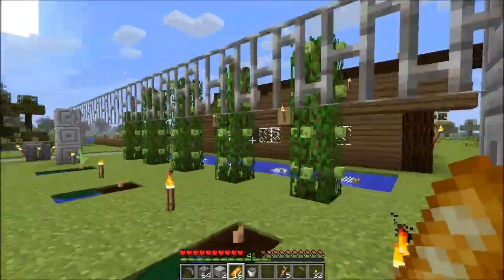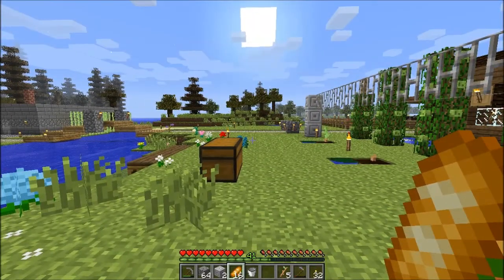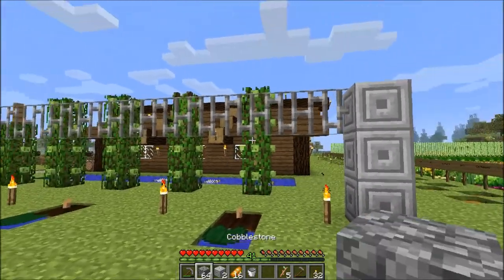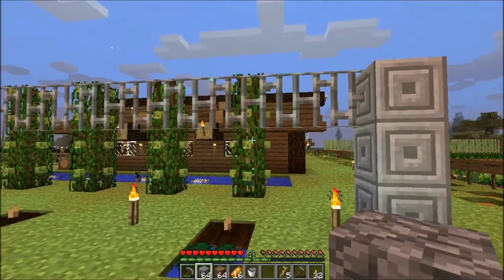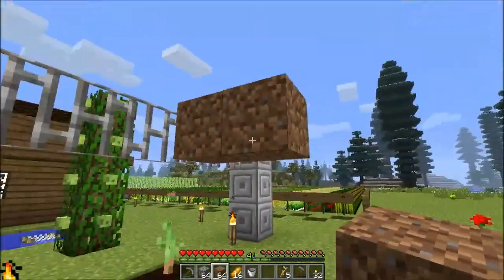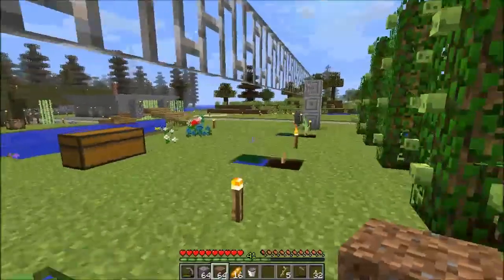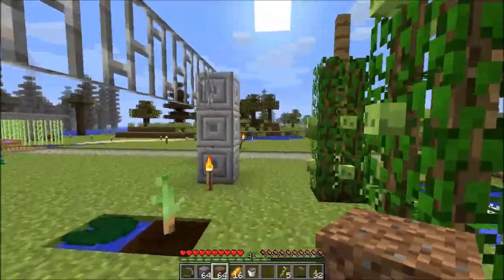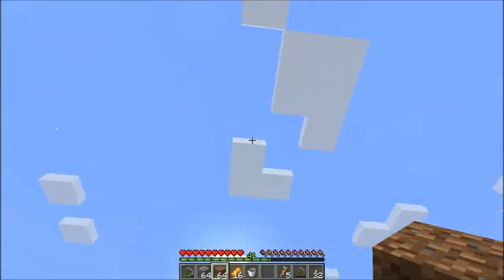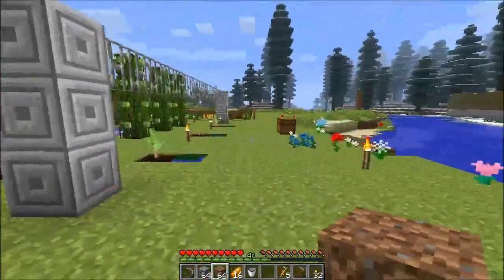It can grow in any of the four directions — it will grow out to make either a line like you see here, or if I put it in multiple spots it'd grow in a diamond shape. But I'm just going to have it as a straight line here. One annoying thing about the grapes is when you harvest them, they just go flying off in random directions, so they're kind of hard to manage, but I'll deal with it.